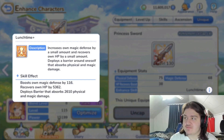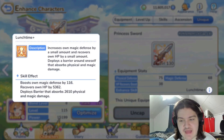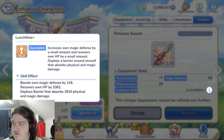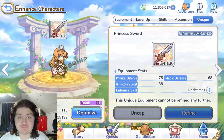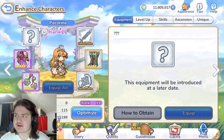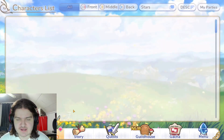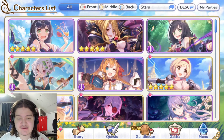Pecorine's defenses are insane. Her Lunchtime+ is insane. On top of recovering HP, she also absorbs a barrier that absorbs 2,610 physical and magical damage. Healing herself for 5,000 HP is a lot — I think Yui's entire universe heals like 4,000 HP to all allies or something. This HP heal is nuts.